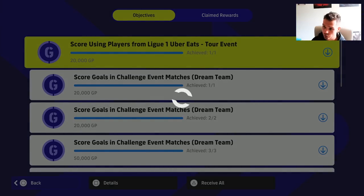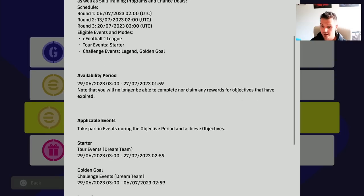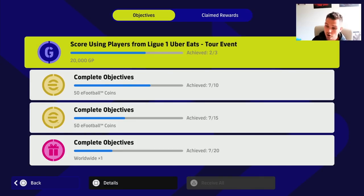Once you receive all of these there are going to be more objectives launched over this period. Round one is up until the sixth of July, then you'll have round two and round three. The eligible modes are challenge events, tour events, and eFootball league. All you have to do is take part in the events during this period — just keep playing. Once you complete this one, there are going to be more rewards to unlock as the event continues.